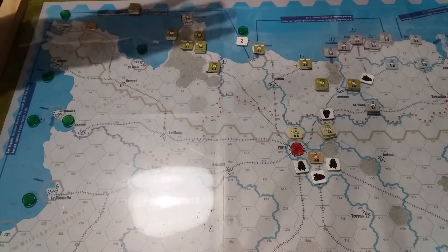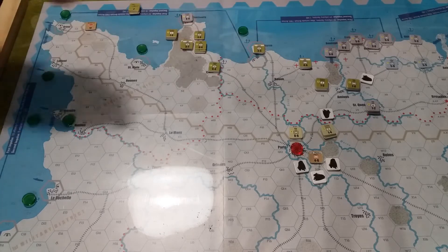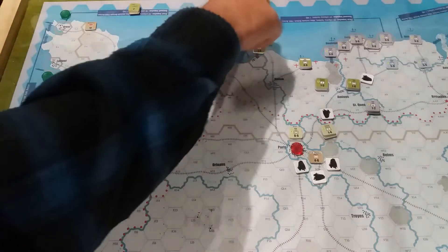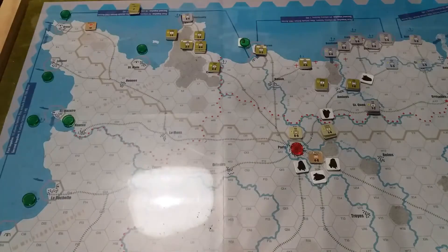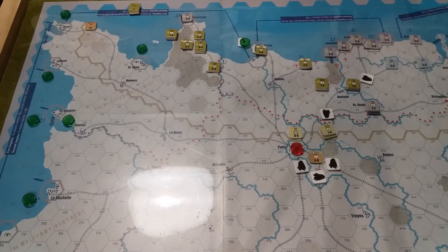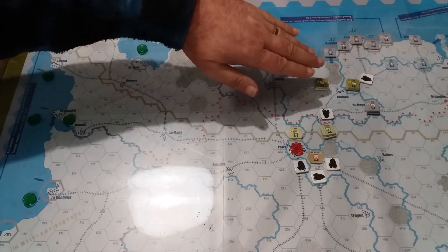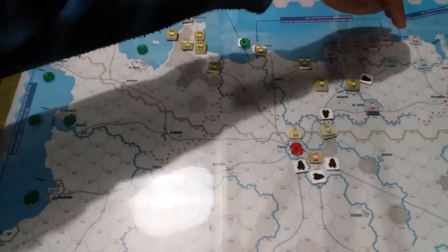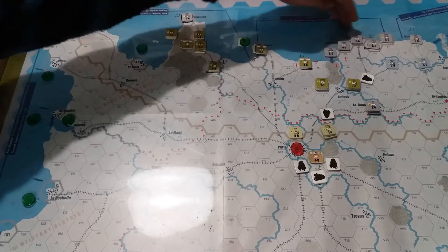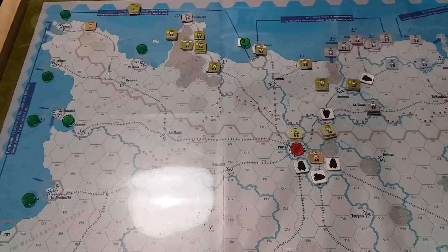We've got the Americans that are still bashing away at Cherbourg. We've taken Le Havre, that actually goes over to a 3 now, which gives us one more point — so we've actually got three. And then we've had the breakout forces by Patton coming around through Amiens and all the rest of it. With these forces, I really need to come up and probably attack from the East rather than from the West and bring them back, otherwise I'm hitting almost a one-to-one into there, which isn't all that flash.